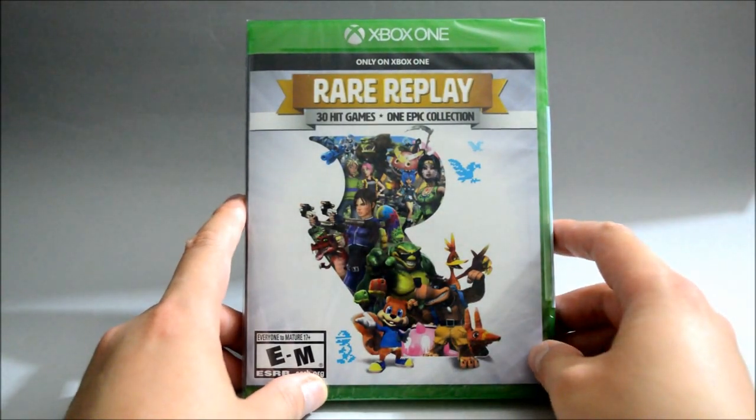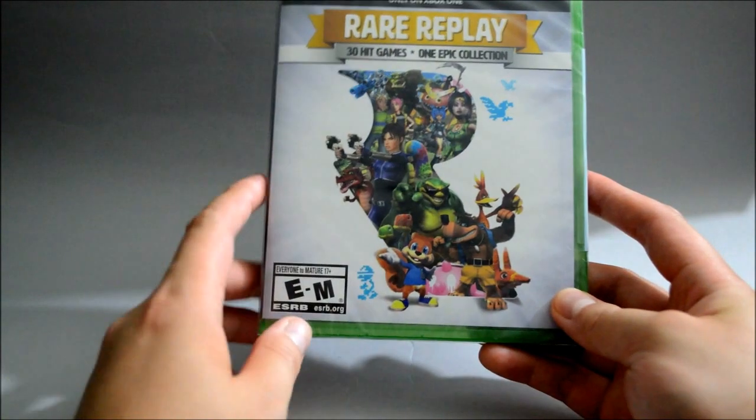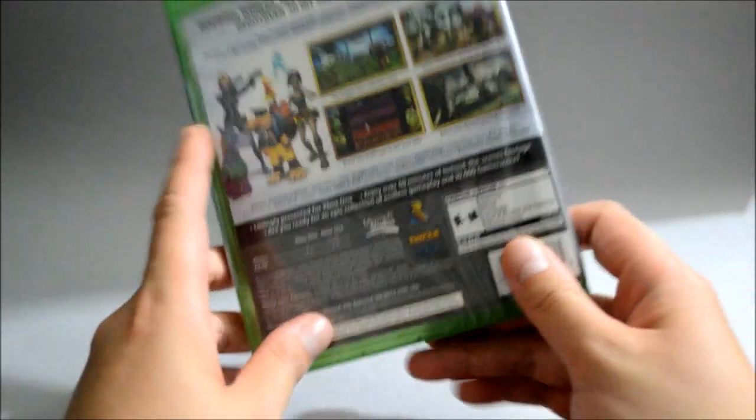Now let's take a look at the covers. On the cover we see there are actually many different characters from different games. And now let's look at the side quickly, and let's look at the back.